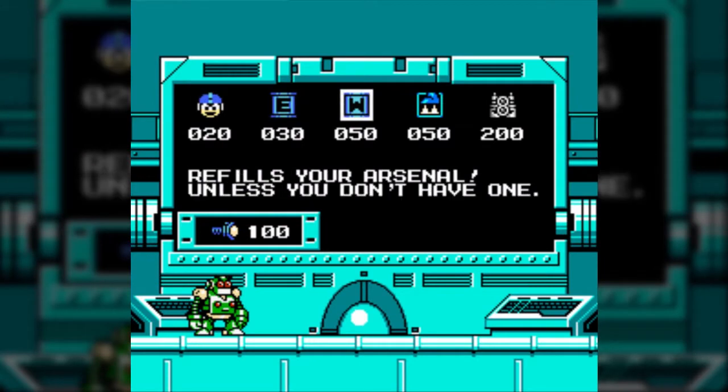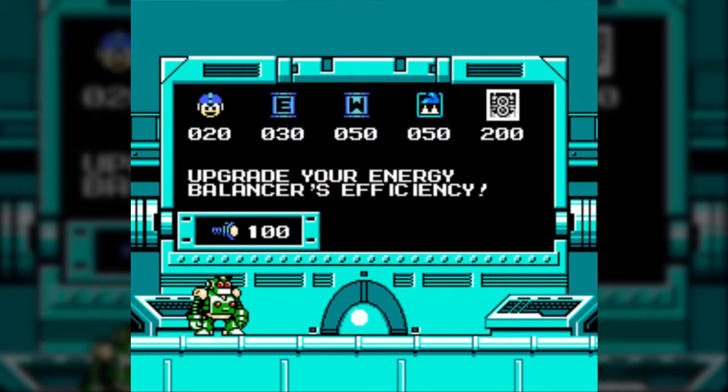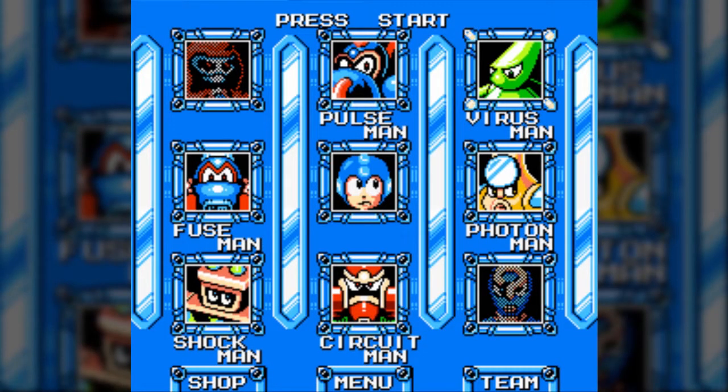The Auto Shop this time around has extra lives, E-Tanks, W-Tanks, and Spy Communities, as well as the upgraded Energy Bouncer for 200. I believe that changes the Energy Bouncer so that overflow will go to a new weapon. Overall, it's just worth getting at the end of the day.